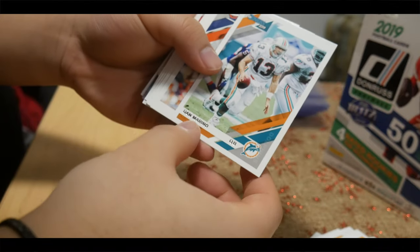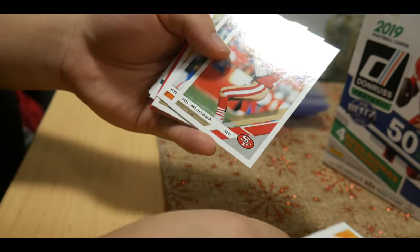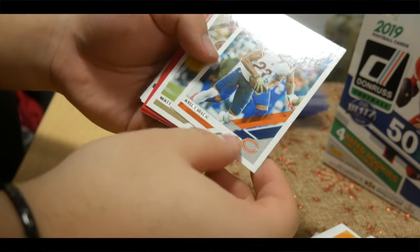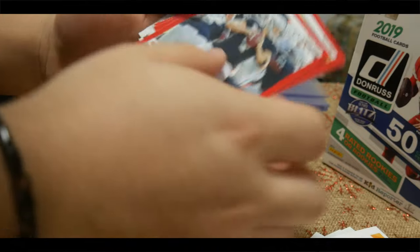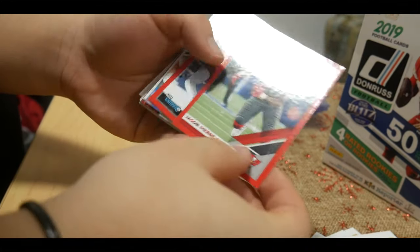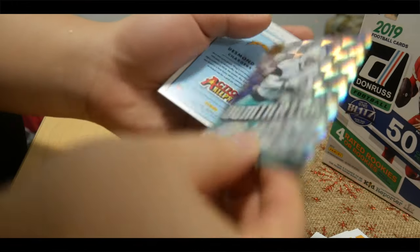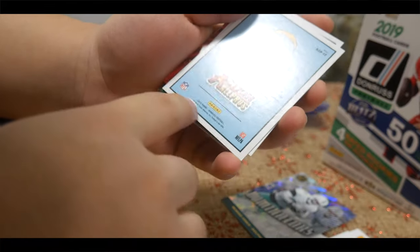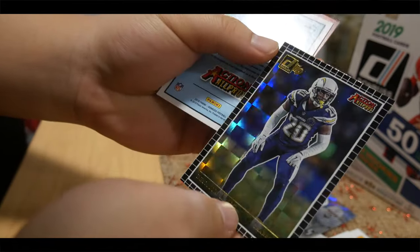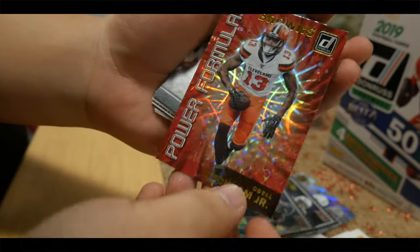Michael Thomas, Dan Marino. We got another duplicate — Joe Montana. Action All-Pros — McCain, nice card. We got another Action All-Pro and this is DeAndre Hopkins — really cool card. Odell Beckham Jr. Power Formulas — nice card.